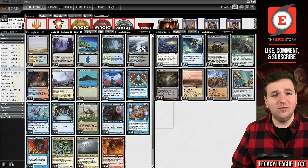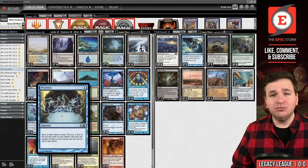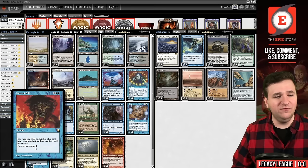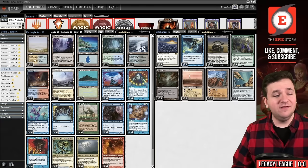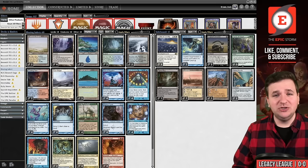It's a combo deck, so we want consistency. We're playing the cantrip trio: Brainstorm, Ponder, and Preordain — 12 ways to make this combo happen. Those cards also find Pact of Negation to protect the combo, or classic counters like Daze and Force of Will. Reaper King and Progenitus are strictly in the deck to exile to Blazing Shoal, though they do pitch to Force of Will in a pinch.